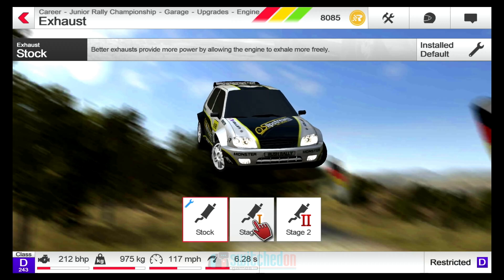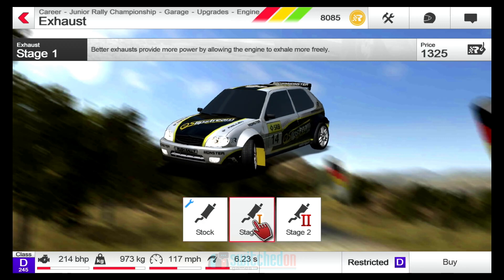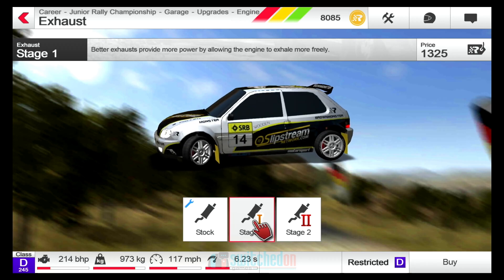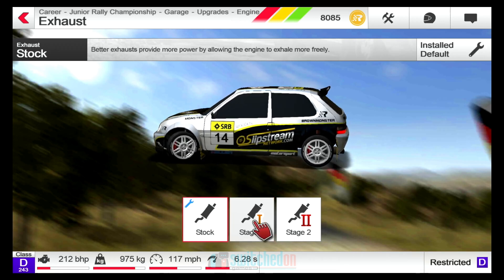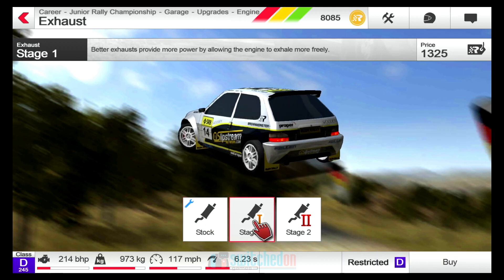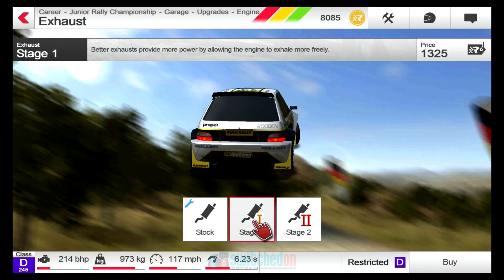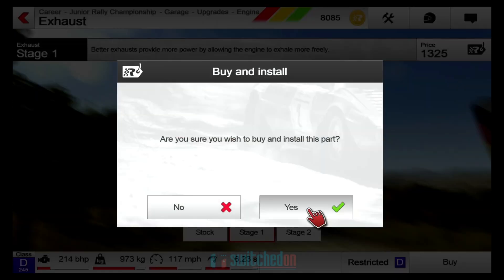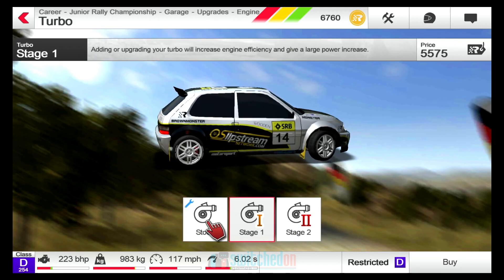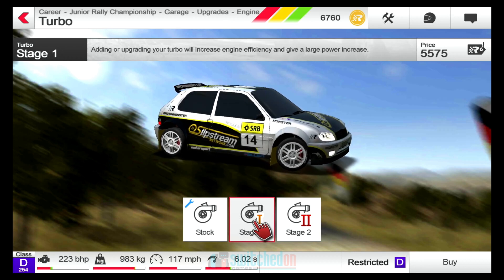Let's look at the exhaust — that could be an easy win. Better exhausts provide more power by allowing the engine to exhale more freely. It's only going to take us up two horsepower, make us a little bit lighter. I don't know what the bar on the far right is — the 6.28 seconds, whether that's 0 to 60, possibly. But that's going to be 1,325 points. I think we'll go for that. Turbo always sounds good, but it's a lot of coinage — 5,575 to upgrade to the next turbo.